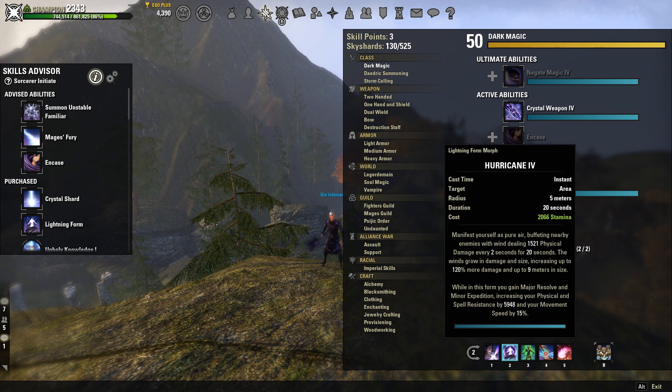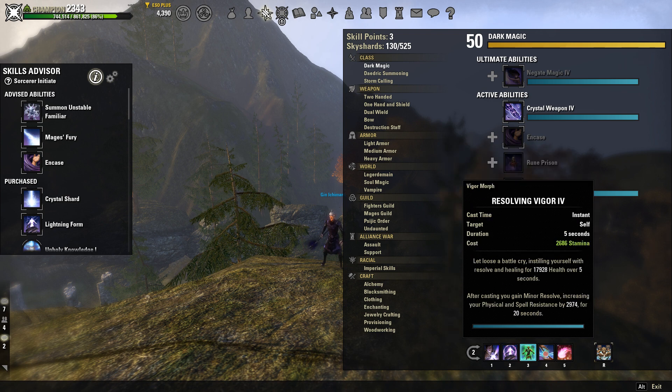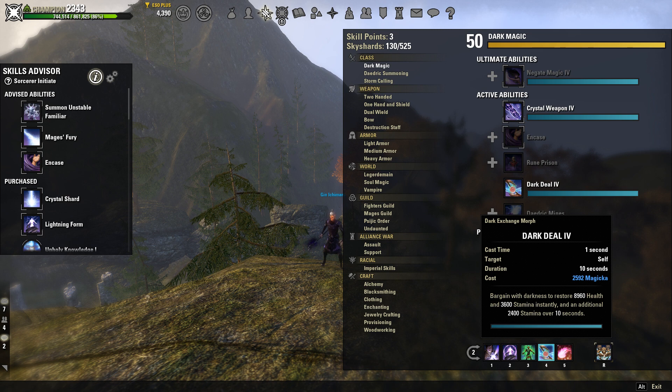Our source of major resolve is going to be Hurricane. Of course we're going to be using Hurricane on a Stam Sorc. You're getting major resolve and minor expedition, increasing your physical and spell resistance by 6k and your movement speed by 15%. And if you crit with this, it's going to activate your Crit Surge too, so extra healing when it goes off. One of your main heals is Resolving Vigor — a nice heal over time for five seconds, and you also get a source of minor resolve, increasing your physical and spell resistance by 3k for 20 seconds. Another main heal and your main source of sustain is Dark Deal, where you basically lose magic but gain 9k health and 3,600 stamina right away. It can be interrupted, so try and use this right after you get CC'd so you can't be interrupted and you just get free resources back.